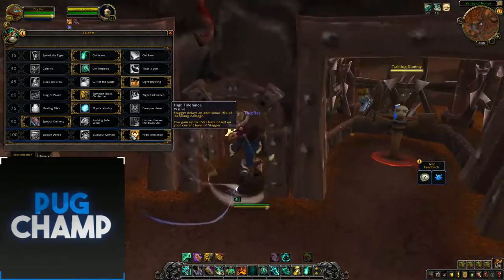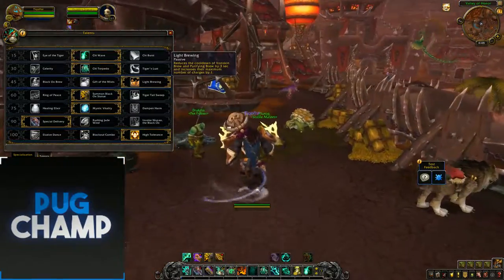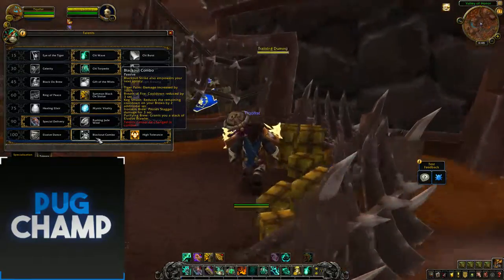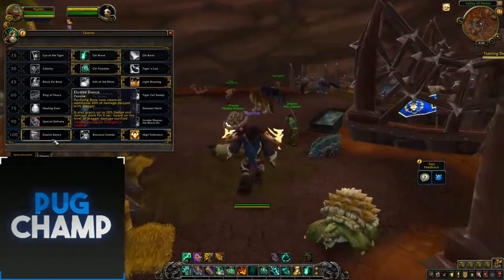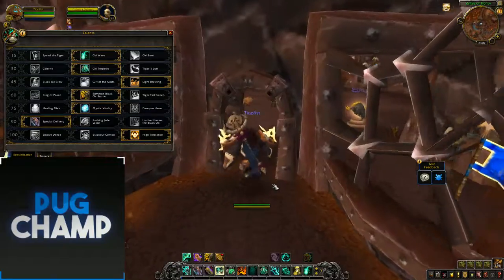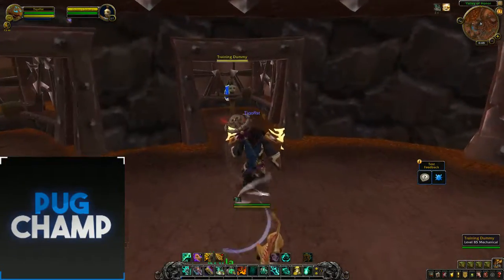High Tolerance causes Stagger to delay an additional 10% of incoming damage, and you gain up to 15% haste based on your current level of Stagger. Blackout Combo and Elusive Dance both work the same as they do in Legion. I always take High Tolerance because it just delays more damage on Stagger, and Stagger is just the roots of playing a Brewmaster.